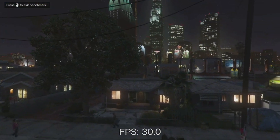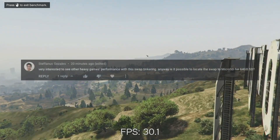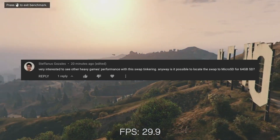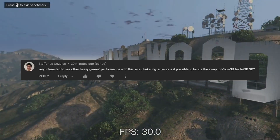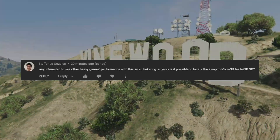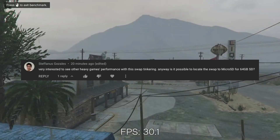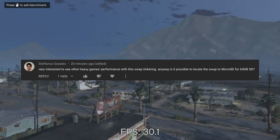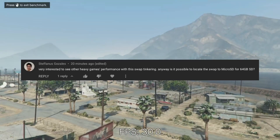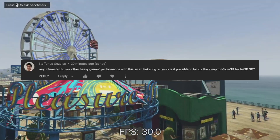Now that I've shown it off, I wanted to answer a few questions I've gotten on the process — sorry in advance if I butchered your name. The first question is from Stefanus, who asked if it was possible to move the swap file to the microSD card instead of the onboard SSD. Unfortunately, while we could move the swap to the microSD card, performance would be absolutely horrible, and we would also shorten the life of the card quite a bit because of their limited read-write cycles and sensitivity to heat.